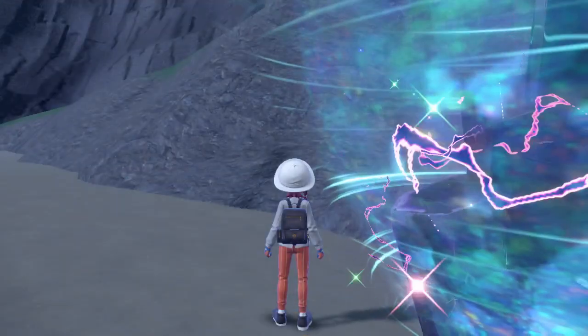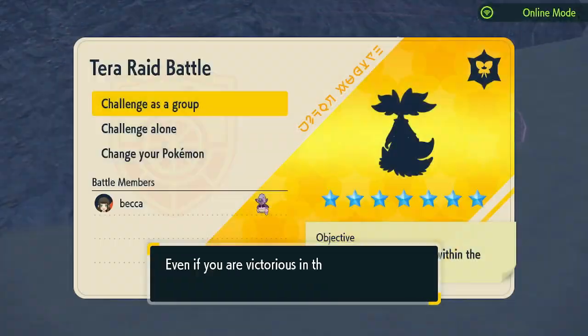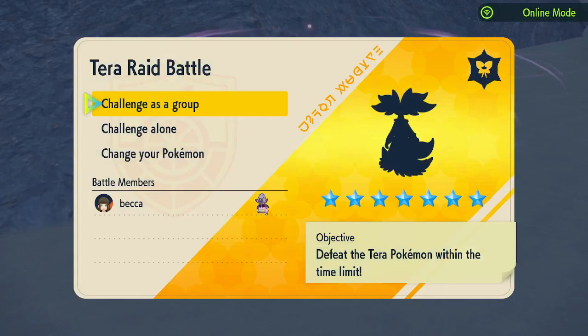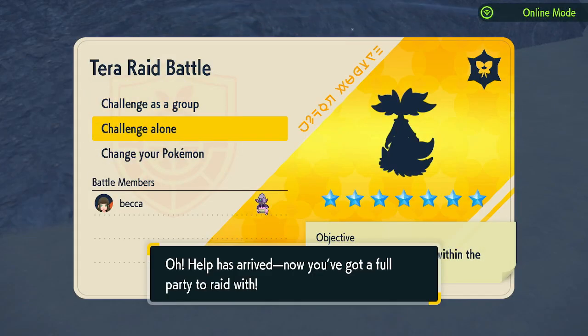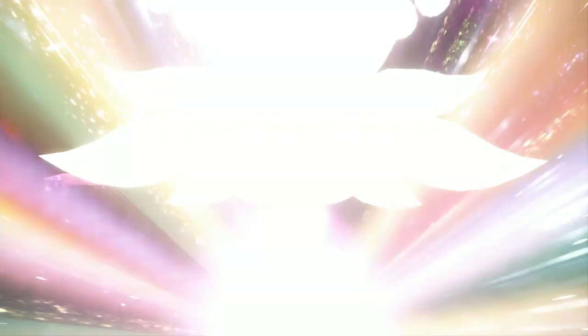Let's get into this. We're going to start off with doing six Calm Minds, and we're going to watch and make sure we eat that berry before we do anything. You may need to do Slack Off at least once, maybe — but not necessarily; this depends on if Slowking misses a couple of hits. So let's keep an eye on our HP.